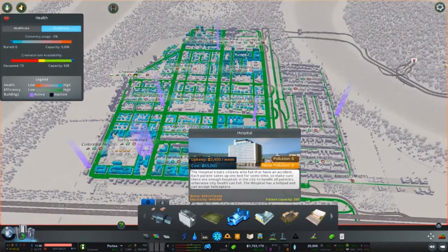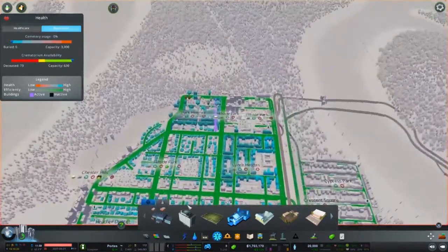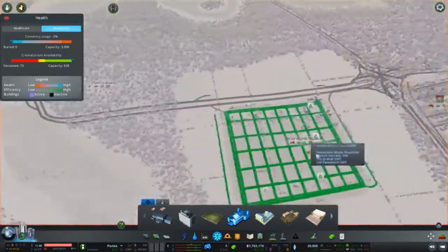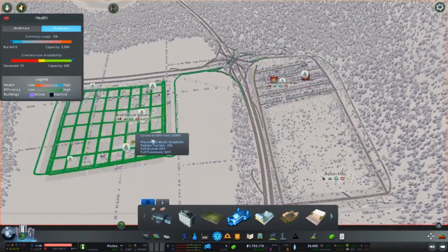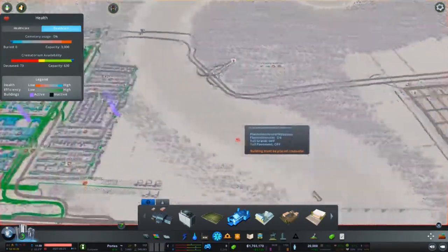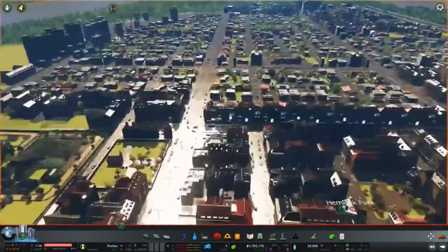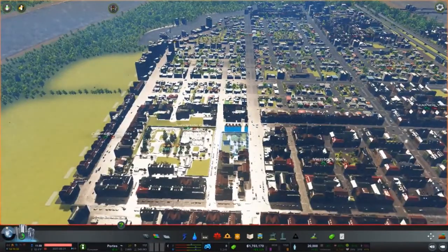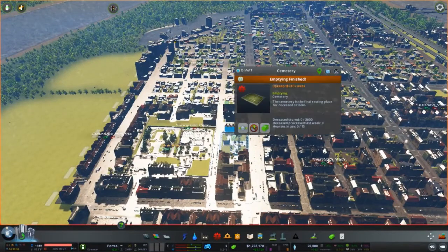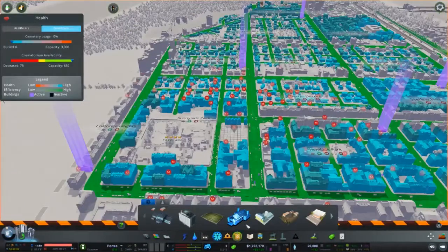So your next two services are death care and health care — medical clinic and hospital. Incineration plants have a slightly farther range, and hospitals have a much greater range than the clinic. You can see these clinics are dotted around dispersed throughout the city — it's starting to get a little darker green over there. This green sign right here will tell you if a dump or cemetery is empty.